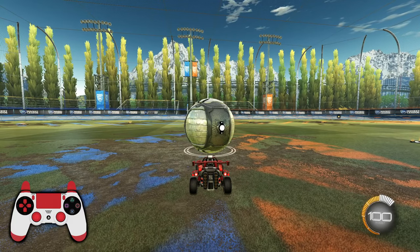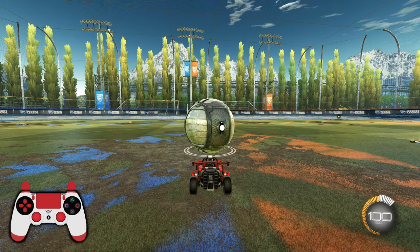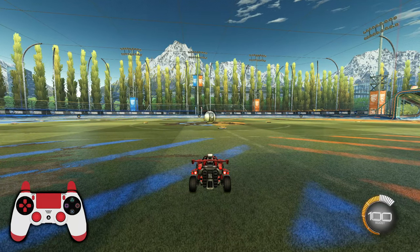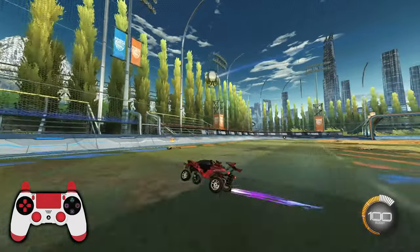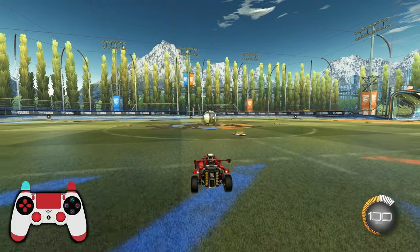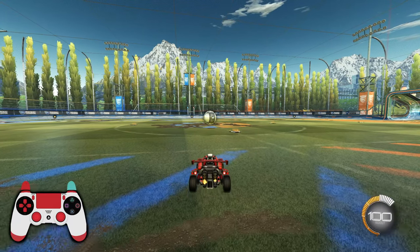Looking at the ball close up, there are two very important pieces we need to be aware of, which is the top half and the bottom half of the ball. If I drive into this ball and hit the bottom half of it, you're going to see that it's going to go up in the air. Now if we set ourselves up in the same position and I jump and dodge into the top half of the ball, you're going to see that it is going to stay on the ground.